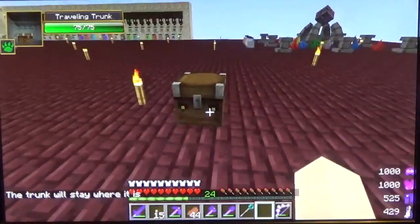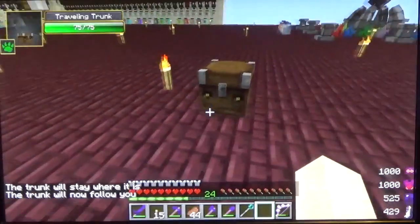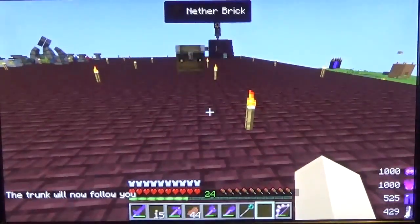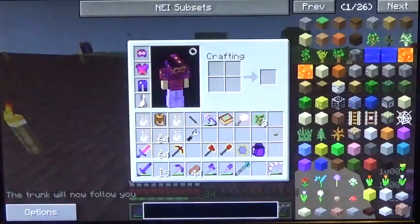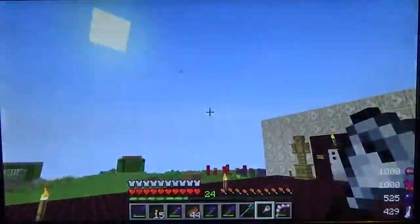The iron is going into it, the plank is going into it, the golem is going into it, the other plank is going into it — and it is now done. Right click the pedestal and we now have the traveling trunk. Place it out — look at this little guy.